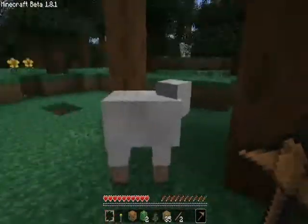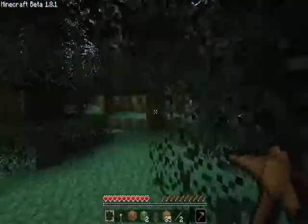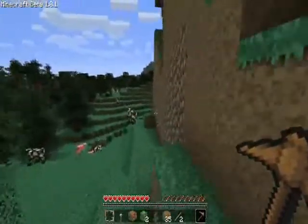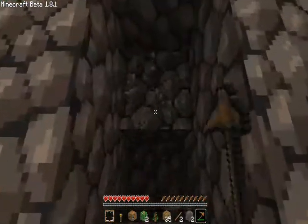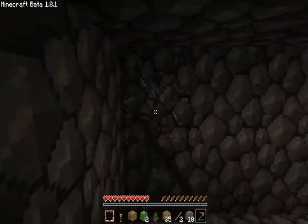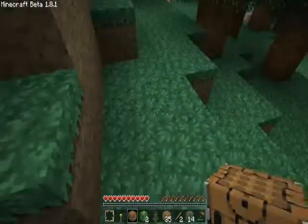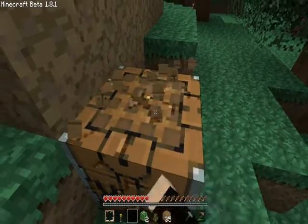Look, it's a sheep — that's ignoring me. Time to get some cobblestone. With cobblestone you can make more materials, more useful materials compared to wood. It is a pain mining with wooden material. When you get enough cobblestone, you'll have to create some more tools. Like a stone pickaxe.